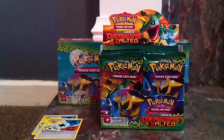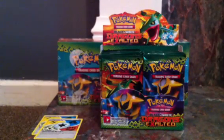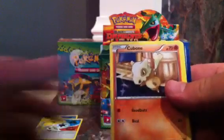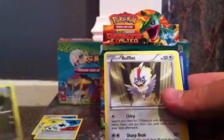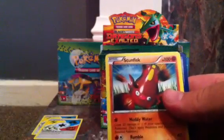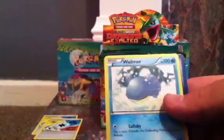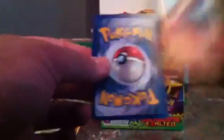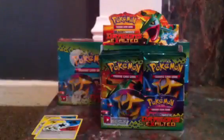Next, the last pack is Terrakion, and then we'll just dive through them. I'm not even going to set out a specific number of packs per video because I just lost time, so I'll just get through them. Baltoy, Hoppip, Cubone, Gible, Rufflet, Skuntank, Stunfisk, Frisk, Walmer, another Walmer. The reverse is a Stunfisk and the rare is a Beautifly.